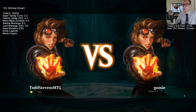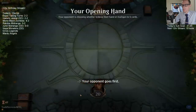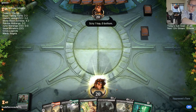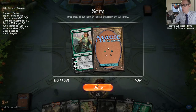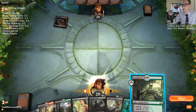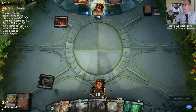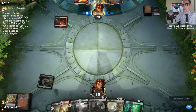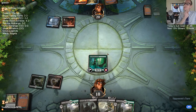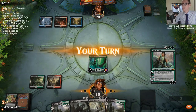It's a Chandra mirror. We can try this. Sorry Vivian — I know you're amazing and awesome, but we need some lands. Let's go ahead and cast this right now so we can Incubation Druid afterwards. I'll take the Thought Erasure because Thought Erasure would take the Midnight Reaper. I know Spell Flame can just kill my Druid, but I don't want my Midnight Reaper to necessarily die right away.